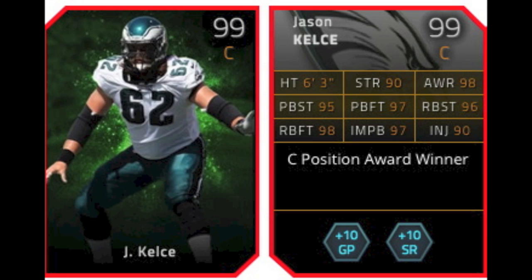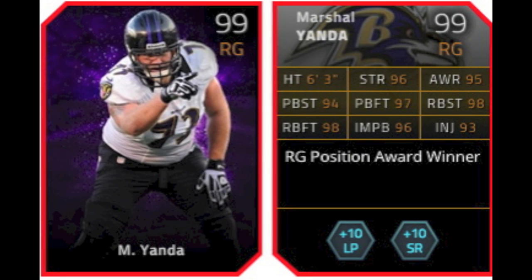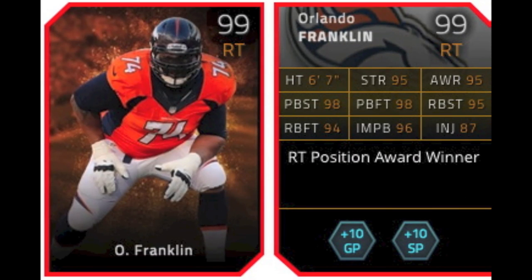Maybe like an Antonio Cromartie corner — you haven't seen an upgraded version of his base one. Maybe Champ Bailey, even though he got his Madden 25. It would still be nice to see a different Champ Bailey. Maybe a Dez Bryant — his highest card is a 93, I think. I'm happy they didn't make a Megatron wide receiver and an AP halfback. Those are just overkill at this point. Maybe a Colin Kaepernick, like a 99 Colin Kaepernick. Something like that.